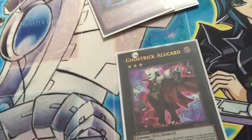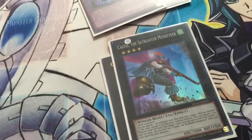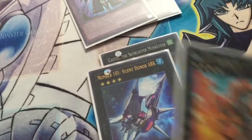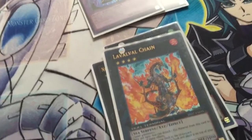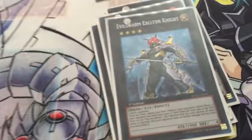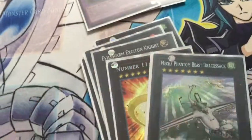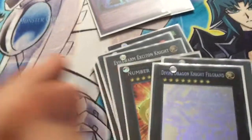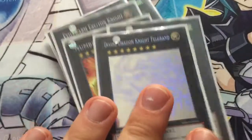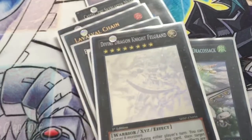Onto the Xyz: one Alucard — because of Rank 3s and you want to get rid of back row. Castel to bounce annoying stuff. Number 101 — staple. The Xyz Universe chain — another Foolish Burial, staple. Exciton Knight — gets you out of sticky situations. Big Eye. Dragosack. And I'm playing Felgrand because there are situations where you have two JDs on board and you don't want to deck yourself out, so Felgrand is your only option. He's also very good.